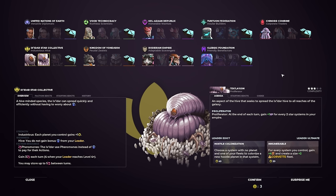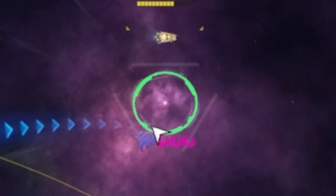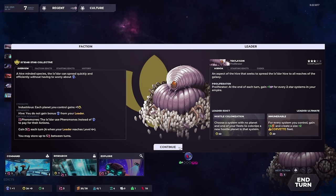The faction we're going with is called the Ixidar Star Collective, which is, out of all of these factions, the only hive mind. This gives them a whole bunch of different mechanics from all of the other factions, and makes them pretty unique. It also allows us to do silly things like literally spawn planets out of nowhere. Yes, I'm not joking.